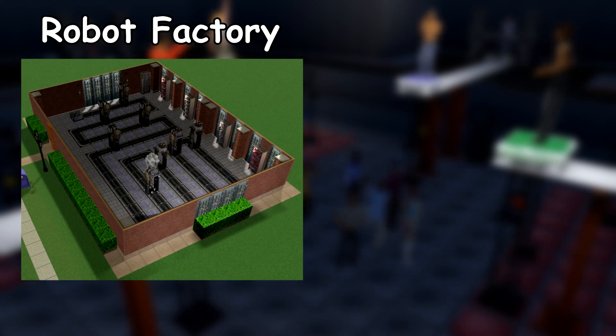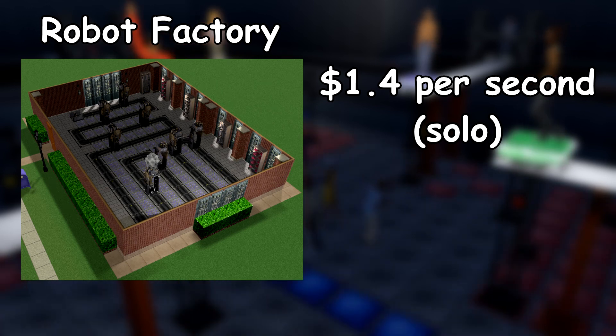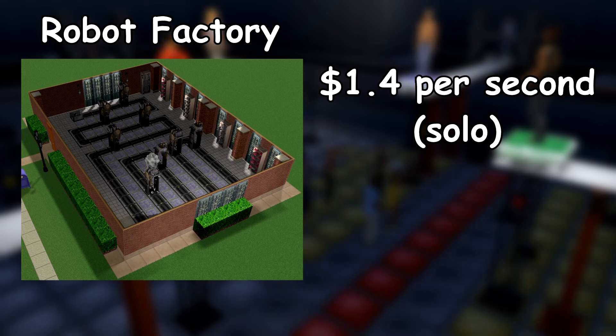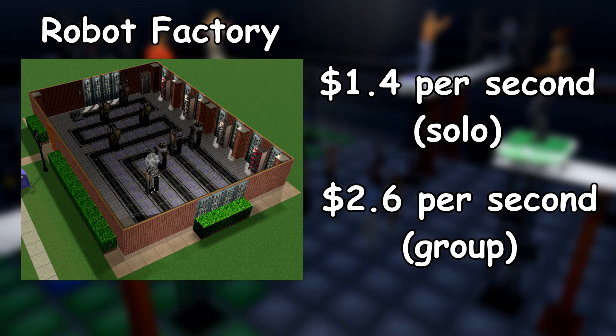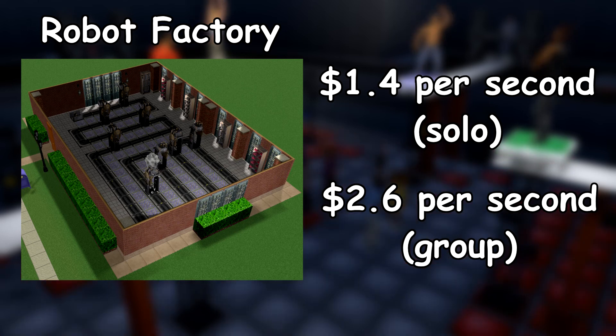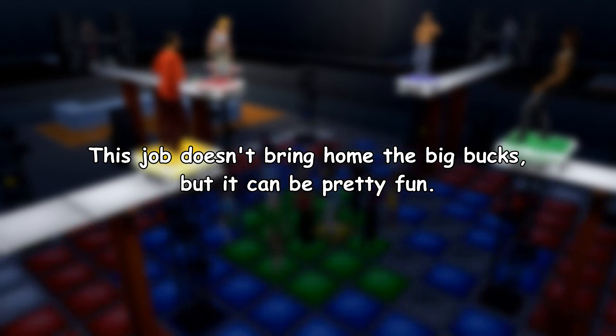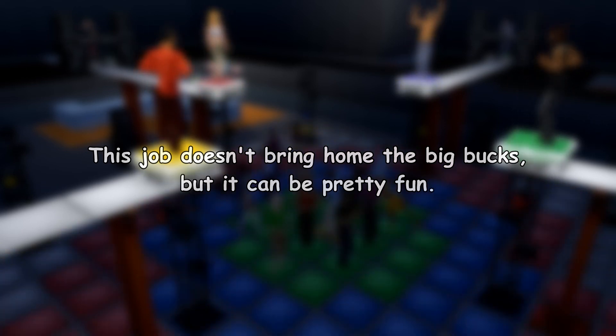At the bottom of the jobs list, and ranking last out of all money making activities, is the Robot Factory. At 1.4 simoleons per second as a solo effort, its payouts rank far below the lowest of the solo money objects. Even as a group, it only pulls 2.6 per second, barely beating out the SMOs. It's hard to recommend this job, although it can be pretty fun and leads to some chaotic moments, as it's the only job that can actually cause your sim to die.